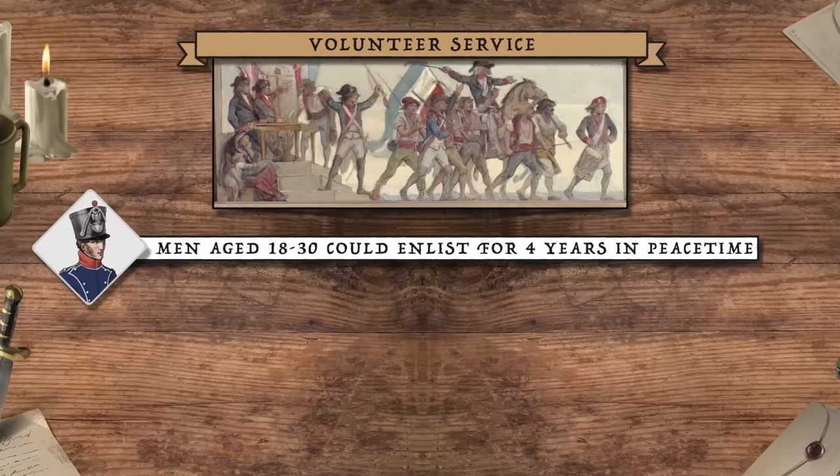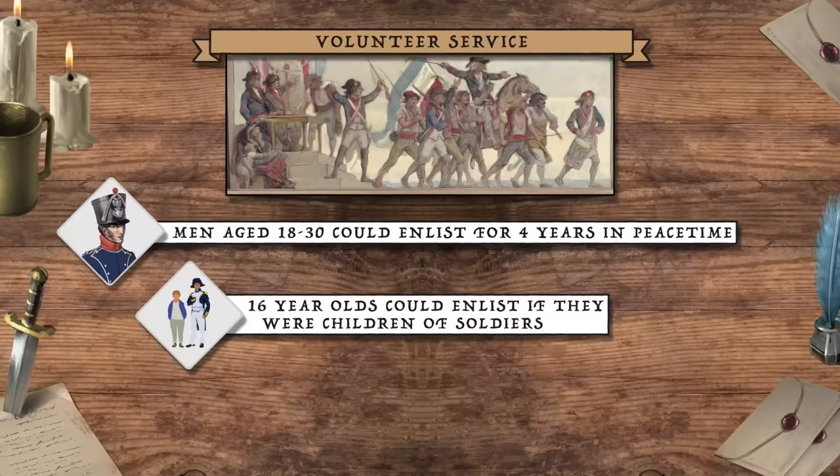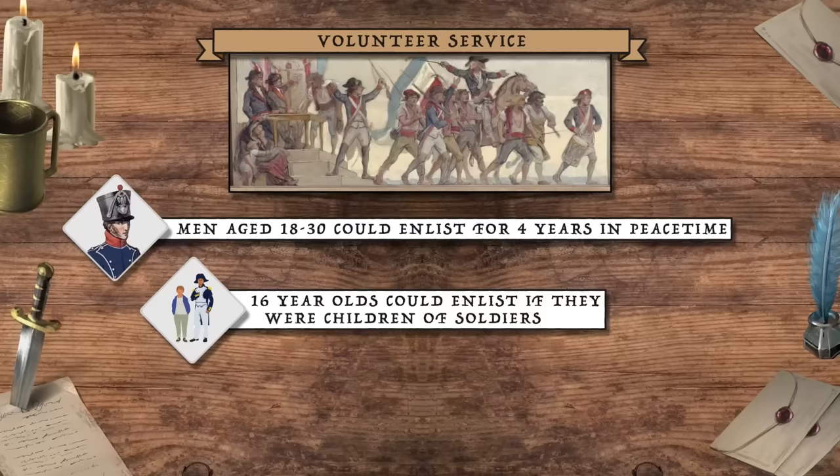According to the law, men aged 18 to 30 could enlist voluntarily for a term of four years in peacetime. Some exceptions were made for younger volunteers — for instance, the children of soldiers could enlist at the age of 16. In 1806, Napoleon extended this exception to civilian 16-year-olds who had their parents' permission.